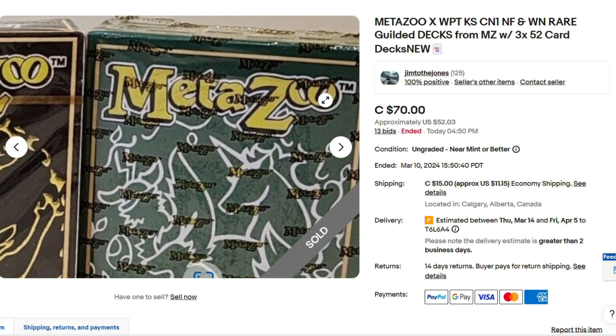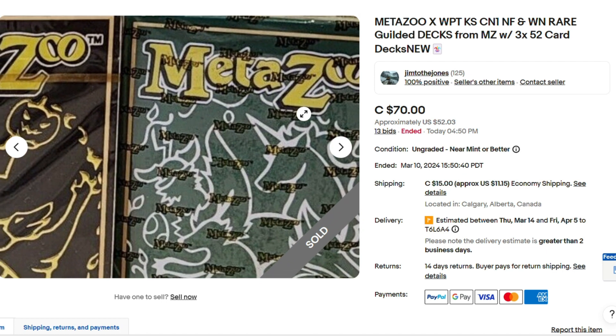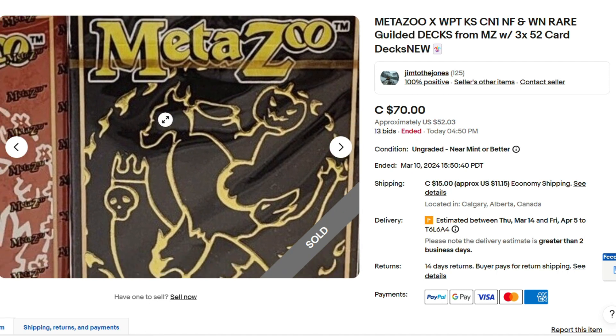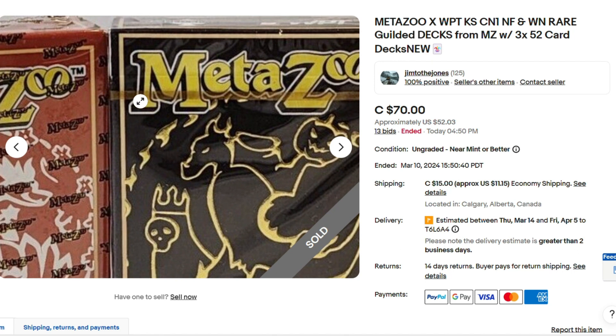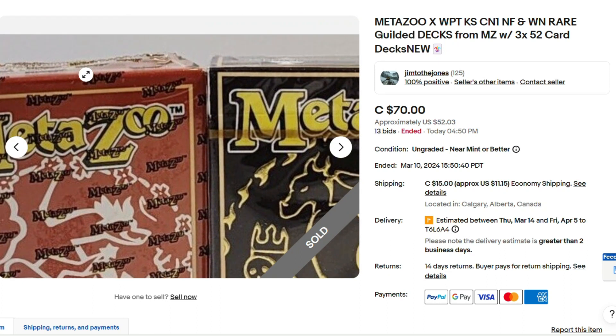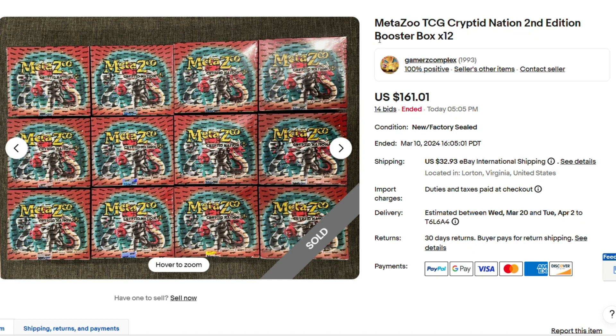For $70.00 it's got two — the Wilderness one. If you're buying poker decks, this is what you want — you want that MetaZoo wrap on it. This one's got that special holo foil on it. This is one of the regular decks where you're going to get a holo card, but not the special one. Then Kryptonation with that special wrap on it. People are starting to catch on to these decks and they're starting to go up in value quite a bit. $70.00 for the three decks, about $52.00 American — not bad at all.